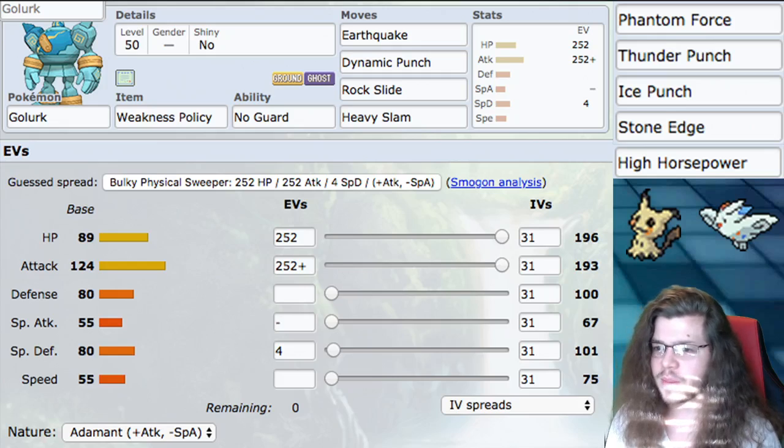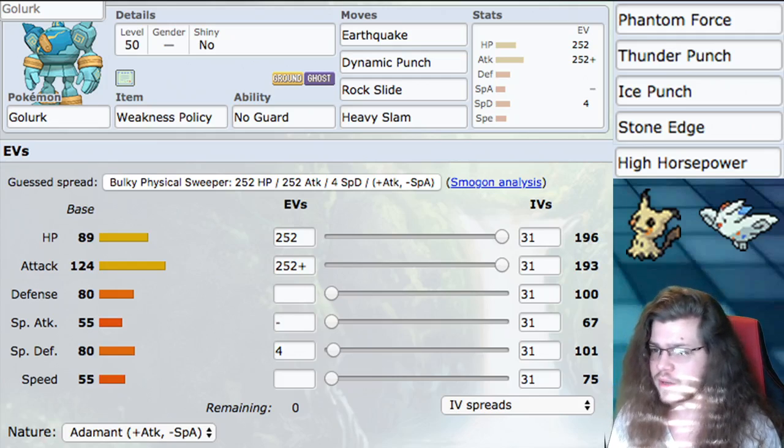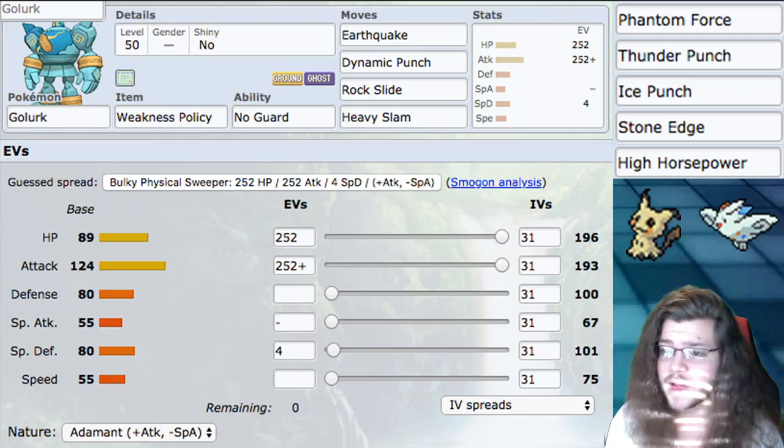Next, we have Togekiss as a synergetic Pokemon, for a few reasons. First, it really likes the bulk upgrades we get from Max Quake and Max Steel Spike. Also, it's Flying, so it's immune to our Earthquake — we can hit Earthquake without worrying. But it's mostly for the Defense and Special Defense buffs we can get from those good Max moves.